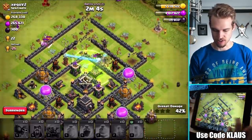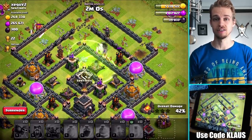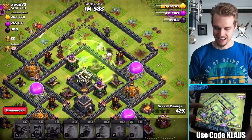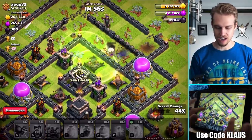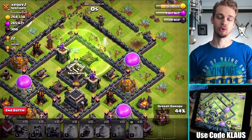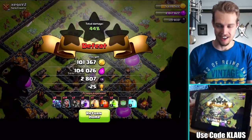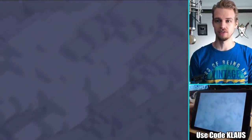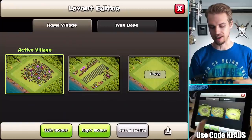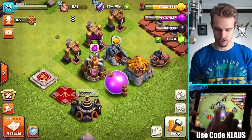Let's drop another jump spell to get those Pekkas to move. We actually got into the dark elixir storage - got it done easy! Although I won't win the raid this time - we didn't get enough percentage - we got all the dark elixir, which is what I came for. So it worked out perfectly every single time. That's how you funnel your troops. 2800 dark elixir - that'll definitely help with my hero upgrades here on Town Hall 9.